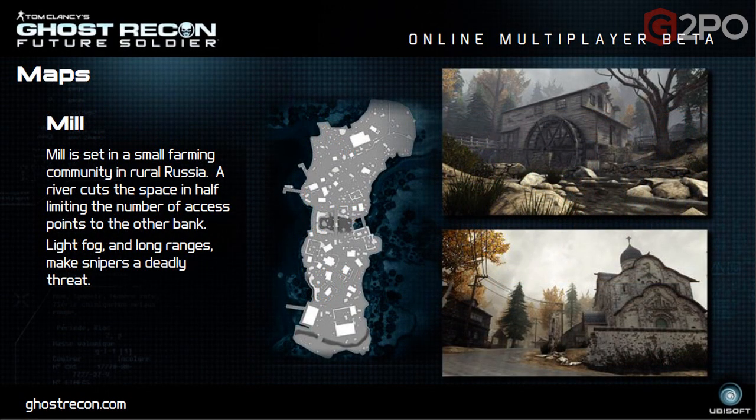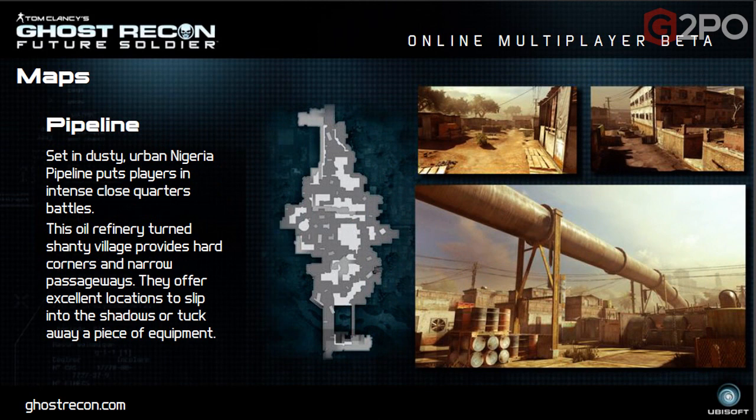There are no restrictions on multiplayer as far as rank and unlocks, but there are restrictions on maps and game types for the beta — only two maps available. The first is Mill, set in a small farming community in rural Russia. A river cuts the space in half, limiting access points; light fog and long ranges make snipers a deadly threat. The second is Pipeline — set in dusty urban Nigeria, it puts players in intense close-quarters battles with hard corners and narrow passageways in an oil-refinery shanty village.